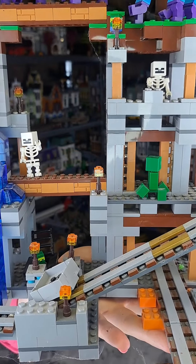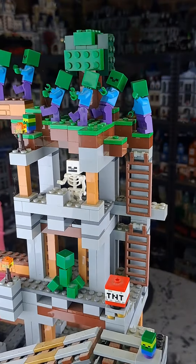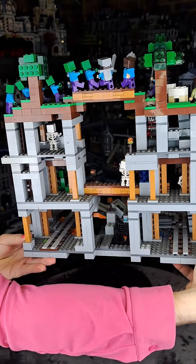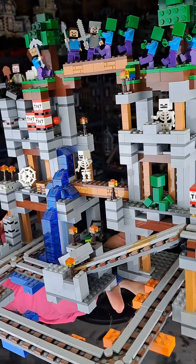That is all of the different types of bricks you get in the set. There's a lovely skeleton standing there, there is a creeper as well, and actually two skeletons — so double lucky. That is the set all the way around, and this is one of the oldest sets I have in my collection.